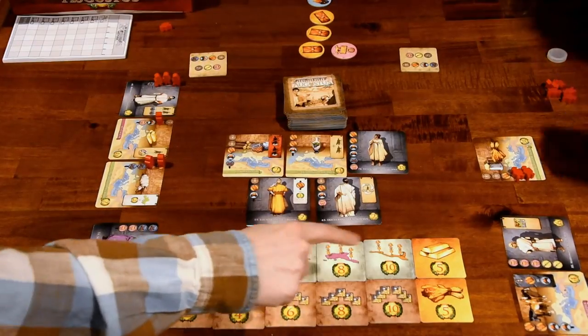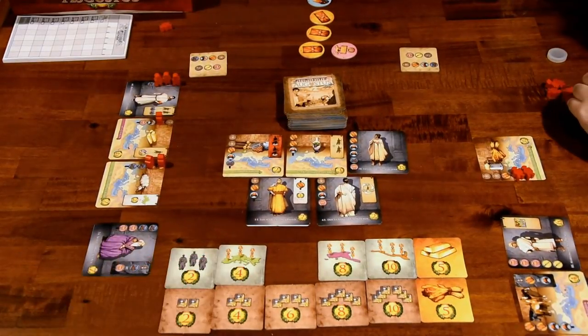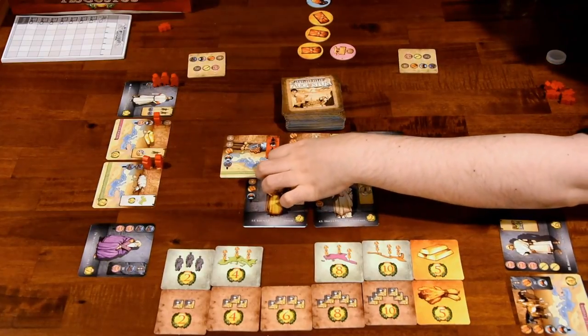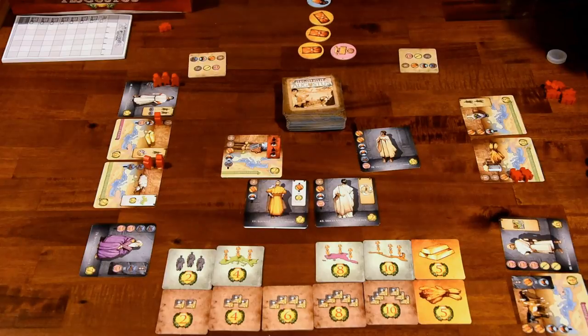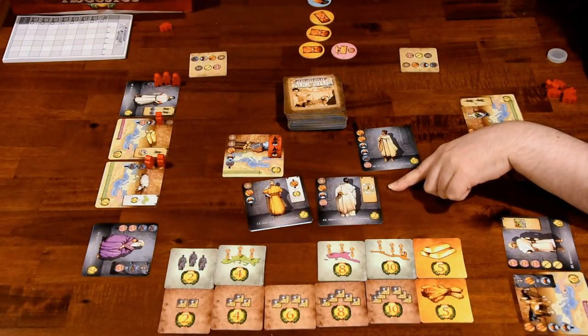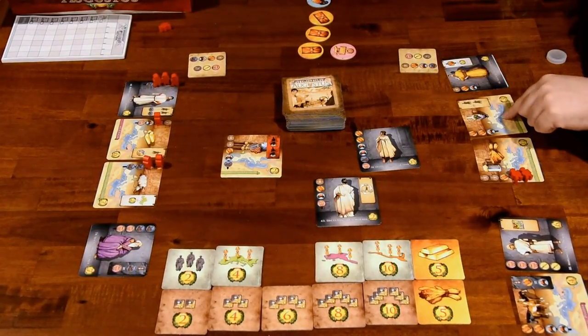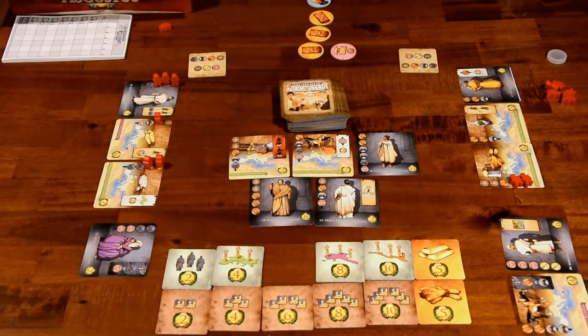You've already completed an objective of each type — you have an orange, a green, a purple, and a Senator card. So you should take this bonus tile. It's like part of the rules that if the other person didn't notice, tough luck. That gets me three points — no, I'm kidding. So I can take two new cards? Yes. I'll grab this one and this one. What does this ability do? Rearrange your Legions as you see fit — take them from your cards and move them around however you want.